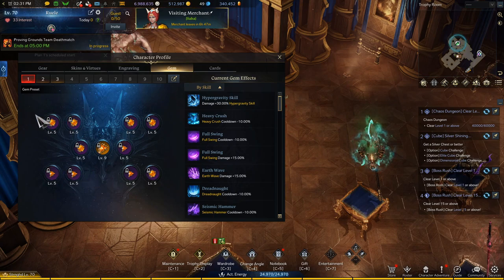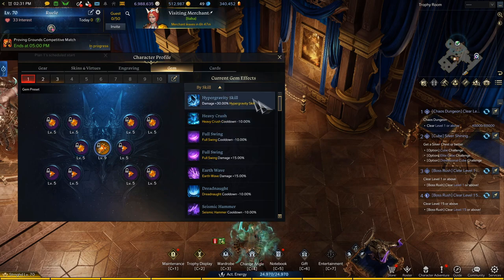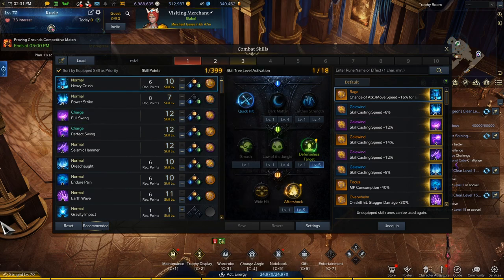Here are my gems. This level 5 is on everything except Hypergravity — you don't need the cooldown gem on Hypergravity, just the damage. And here are my tripods. Take a look at the runes too. Mostly Galewinds, because you don't really need anything else.